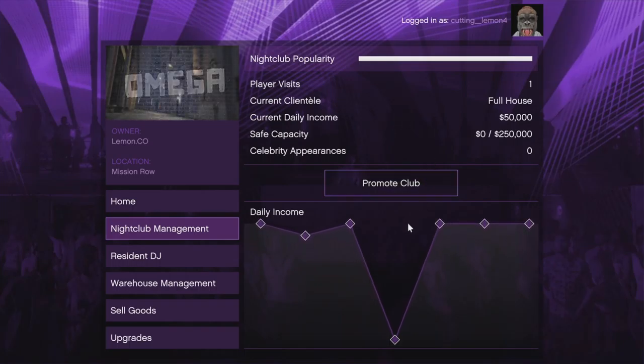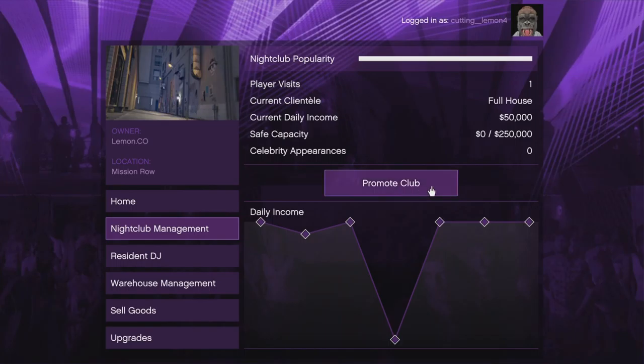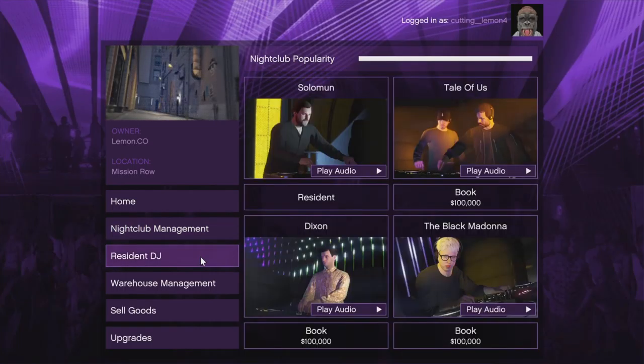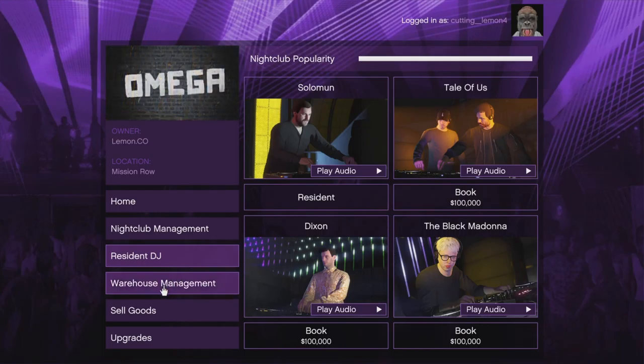I'll go through this menu — this shows the actual management of your nightclub. This is how you promote the club and get the popularity back up. You can hire a DJ, which I guess gives you a summary of stats. You can play the audio for these DJs, but you don't need the DJs.